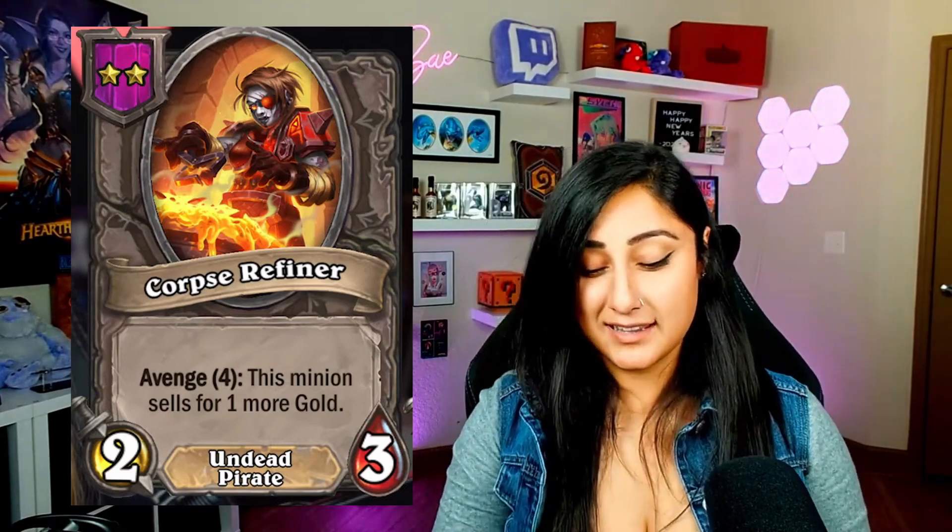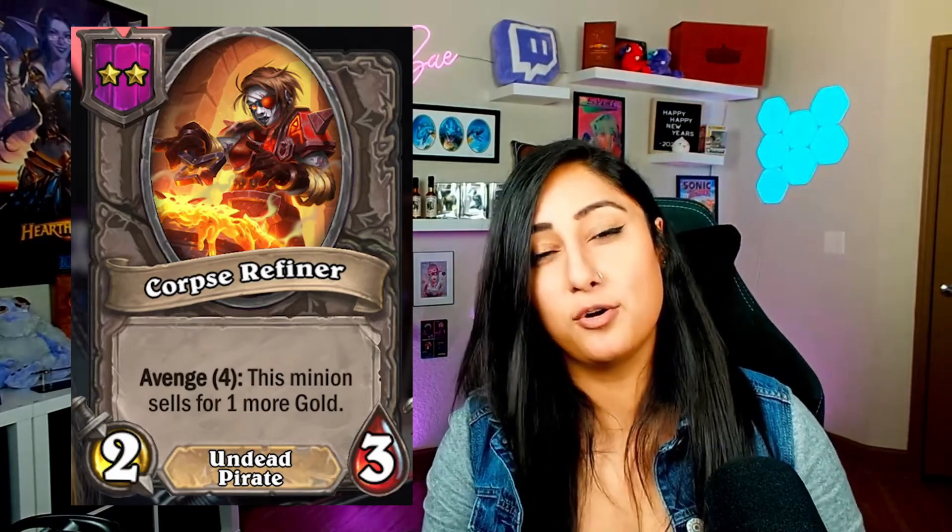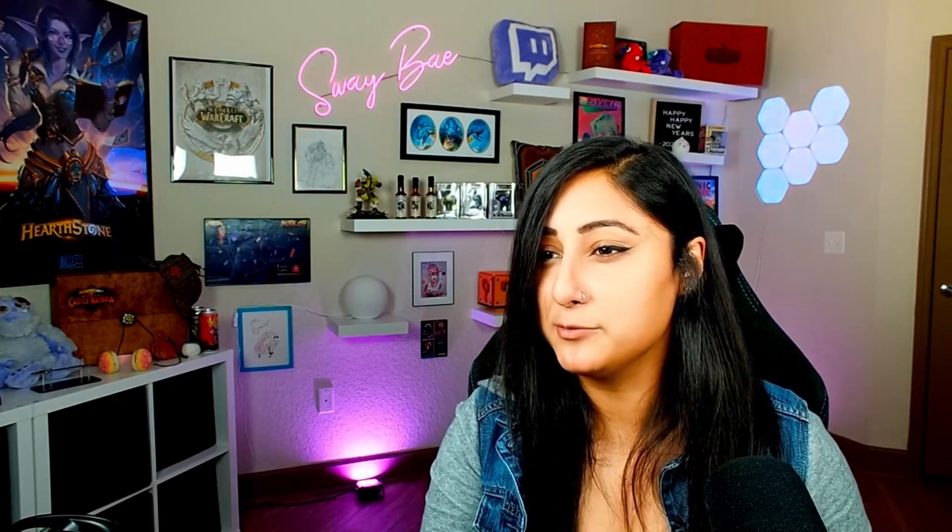Also on tier two, we have the Corpse Refiner. This is an Undead Pirate with 2-3 stats. It's Avenge 4, and this minion sells for one more gold. I'm pretty curious about this. We're seeing a whole lot of tokens coming in and Avenge 4 seems kind of hefty. I think you'll probably be able to get at least two gold from it, especially with the amount of token prevalence coming in with undead, but not quite sure how far you can greed this. I'm going to push the boundaries on this card and see how much gold we can possibly get with the Corpse Refiner. Probably a pretty okay tempo piece.